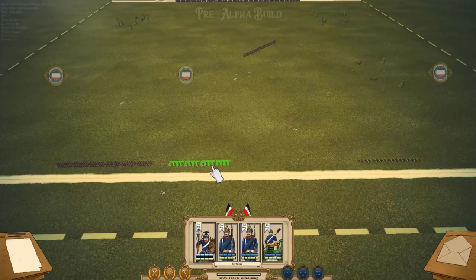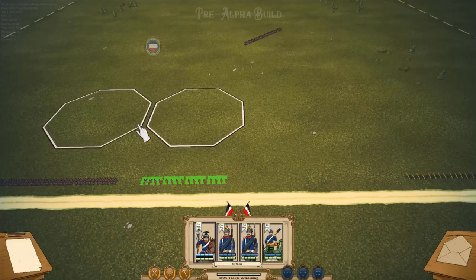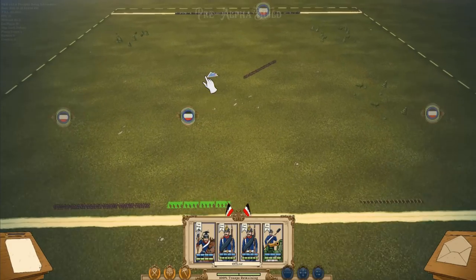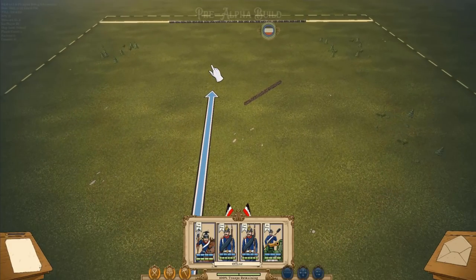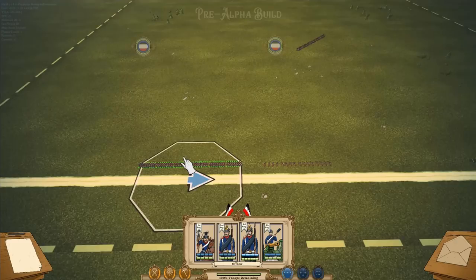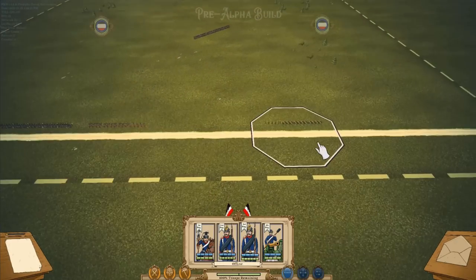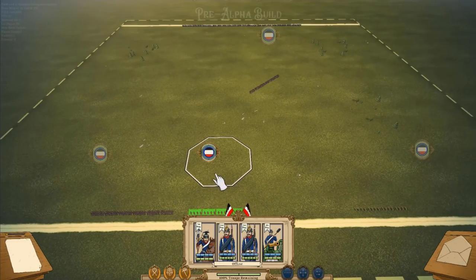Over here we've got cavalry, which has the opposite problems. Generally they can't fire very far, if they can even fire at all. In this case, these units are equipped with spears, so they're just melee, but they can move very far — three tiles away. They can also move diagonally, which infantry is typically unable to do unless they're in march column, and artillery can never do. So they're very maneuverable and good for charging generally.